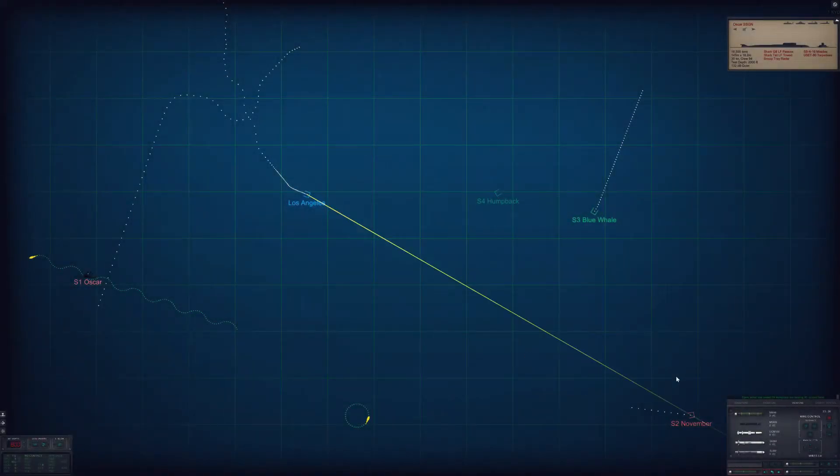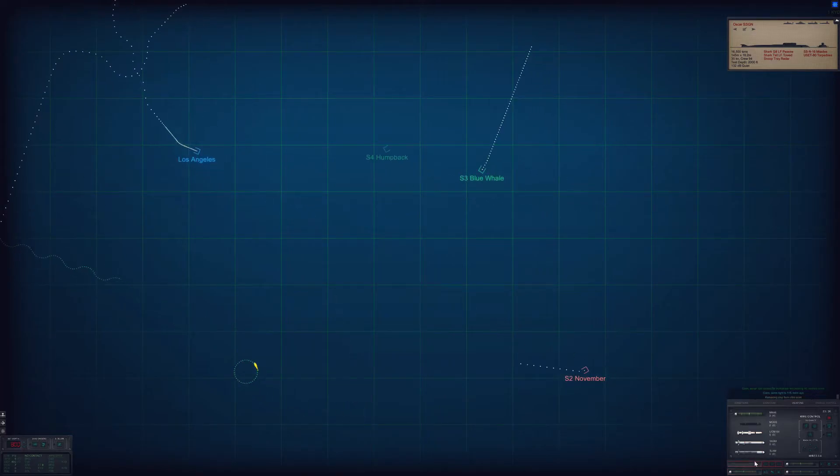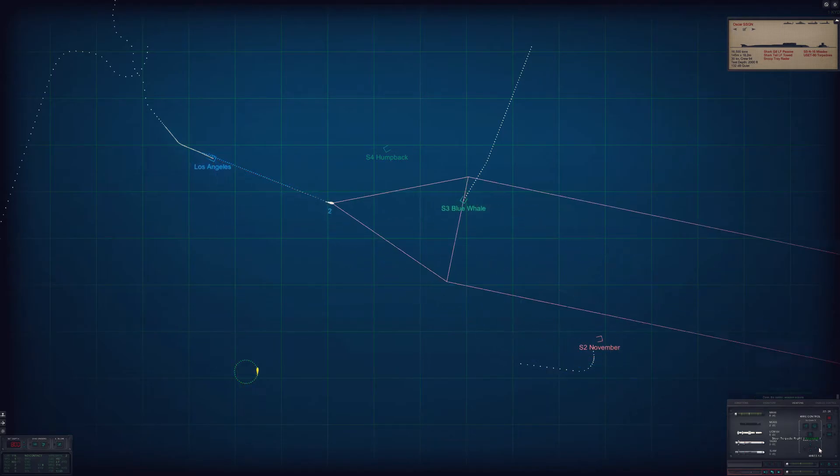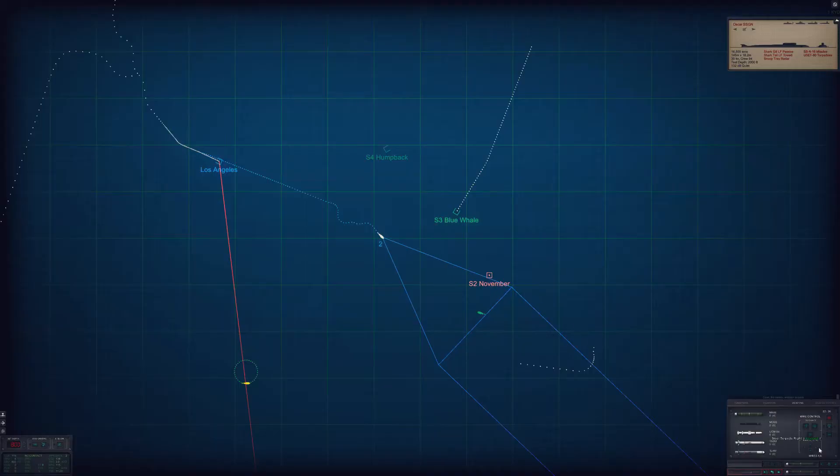Sierra Two November originally tried to outrun our torpedo, but once it realized our torpedo had locked onto a humpback whale instead, it turned to face us and attack, firing a torpedo and giving away its position. We fired a second torpedo at it, but activated it too soon and it locked onto a blue whale. Luckily we still had it on the wire and were able to remove the lock and redirect its trajectory back to Sierra Two November.